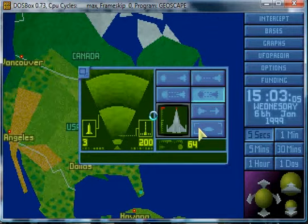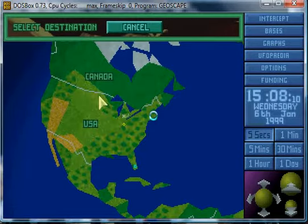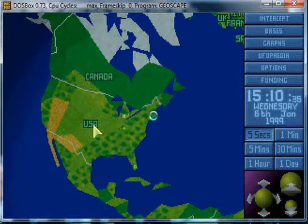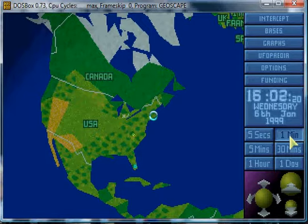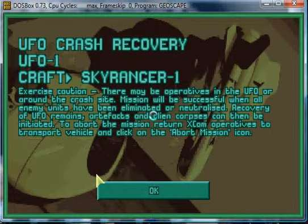That's good - that means we're good! Let's get the Sky Ranger out and get ready to go to Crash Site Alpha or something cool like that. Fly Sky Ranger, fly! Yes, I'd like to land near the crash site - crash recovery.